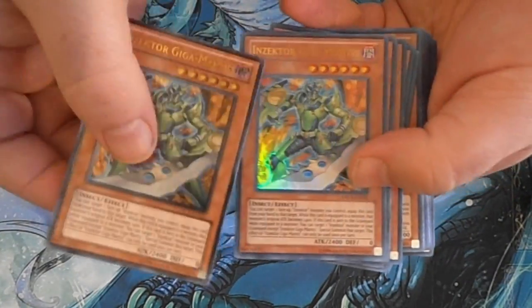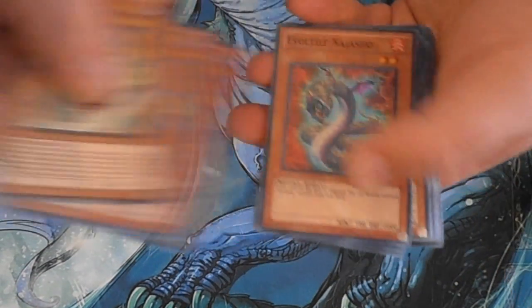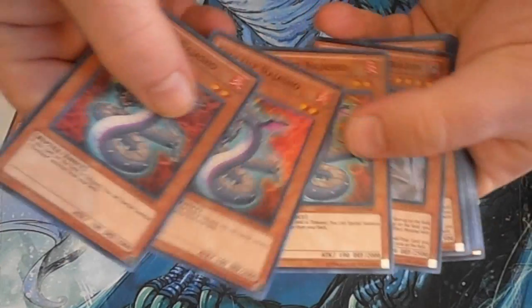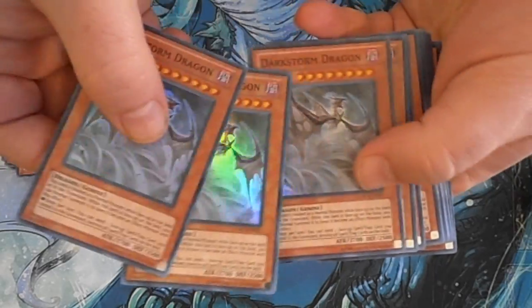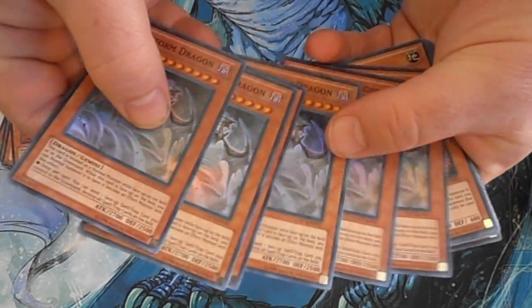We got one Ultimate Rare Giga Madness and two of the Ultras. For Evil Star we got three of him. Dark Storm Dragon — we got six Dark Storm Dragons. For those of you interested in Gemini decks, there you go.